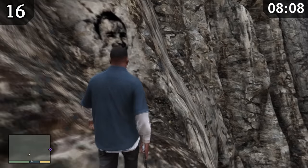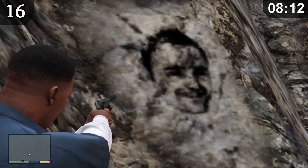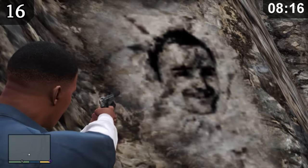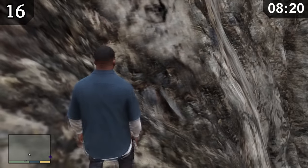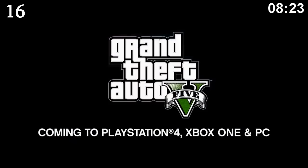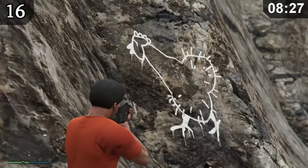On one of the many rock faces of Mount Chiliad, you can find a completely random face. No one really knows whose face it is — some say it's Jesse from Breaking Bad, whilst others say it's one of the Rockstar developers leaving their mark. This face would be removed when the Xbox One and PS4 versions came out, replaced by, for lack of a better word, a picture of a cock.